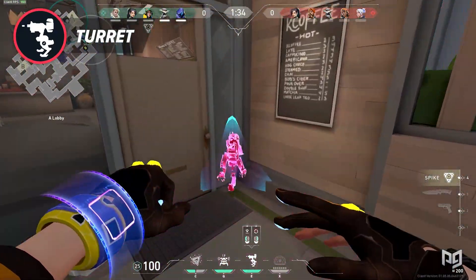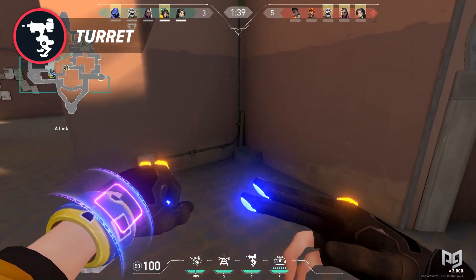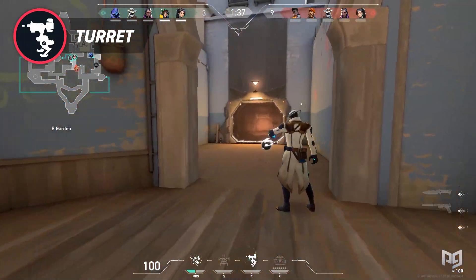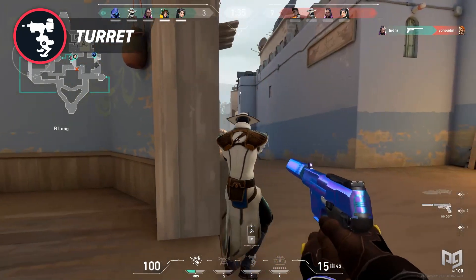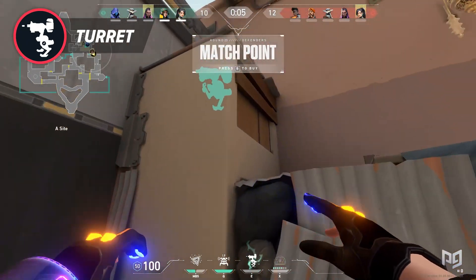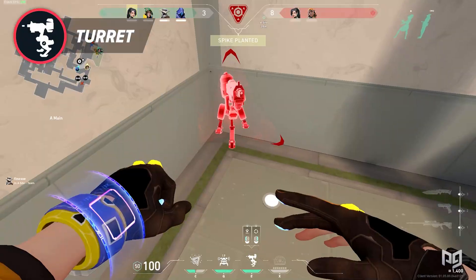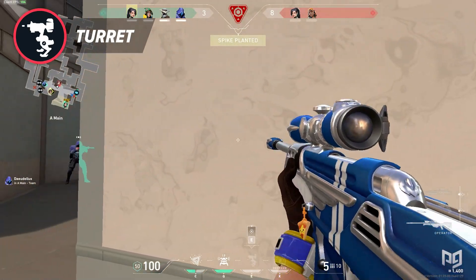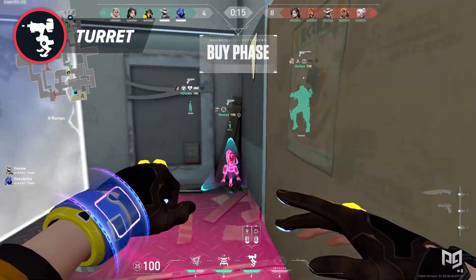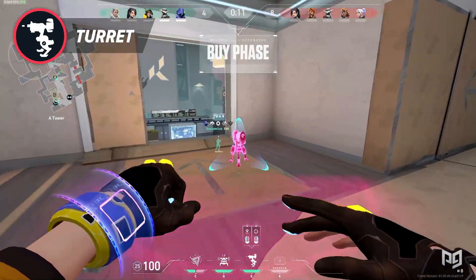The turret is Killjoy's signature ability, so even if destroyed it recharges for reuse later in the round. It also acts like a tripwire on the flank. The ability got a lot of flack initially as players worried about a turret in Valorant, but the developers managed to make it fit tastefully. It's not overpowered in its current state. On defense the value is nice, and on offense it can watch the flank and help on post-plants. Both the Alarmbot and turret can be picked up, going on a 20-second cooldown after retrieval.